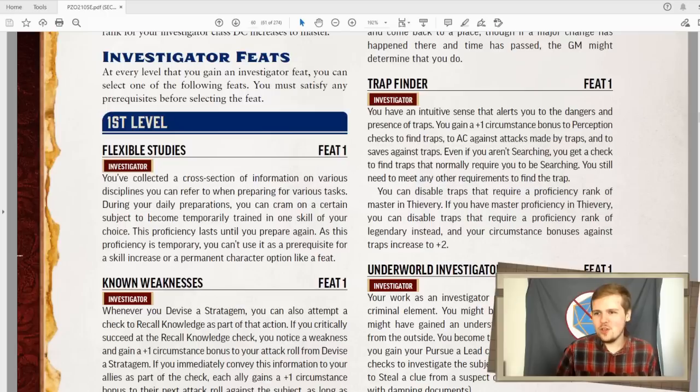Starting off with flexible studies. You've collected a cross-section of information on various disciplines you can refer to when preparing for various tasks. During your daily preparations, you can become trained in one skill of your choice. This is really good — you study for anything, and then you become good at it. I guess the same gripes apply from the Imperial Bloodline — you can study how to tumble like an acrobat and then you're just better at it, you didn't practice. But it's a really good feat that makes you even more malleable as a skill junkie.